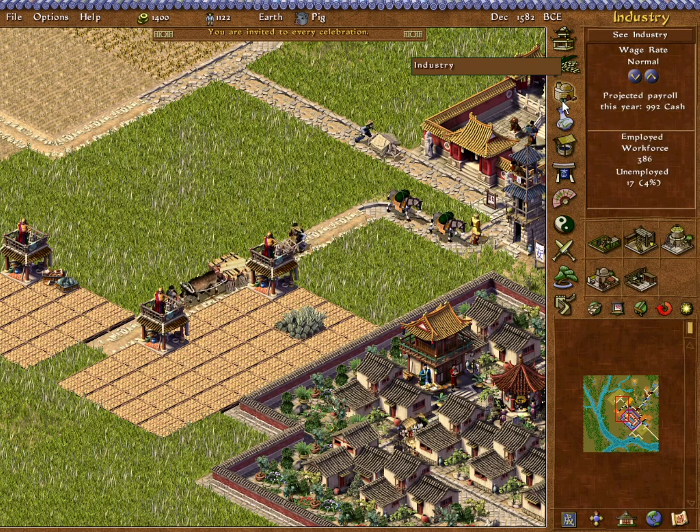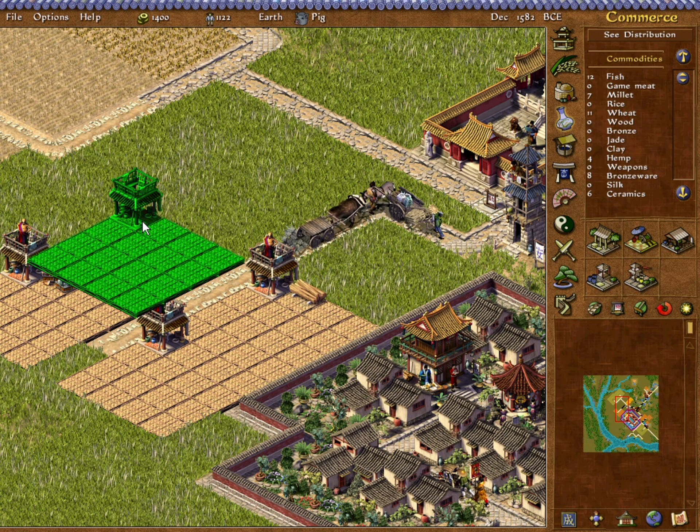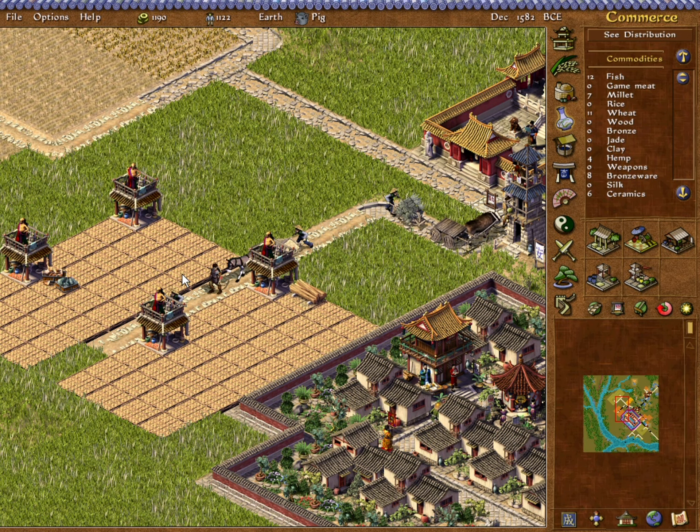I think that's enough — we're going to throw down our trading station with Bo. Let's see what they have to say. We can sell bronzeware and carved jade there. We're not interested in their wood, hemp, or ceramics. So we're just going to be selling to them.